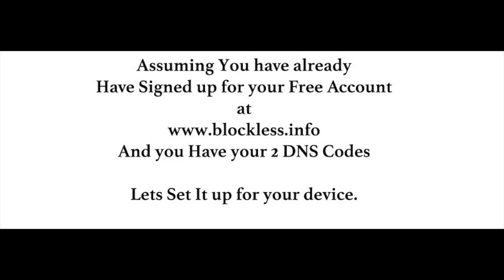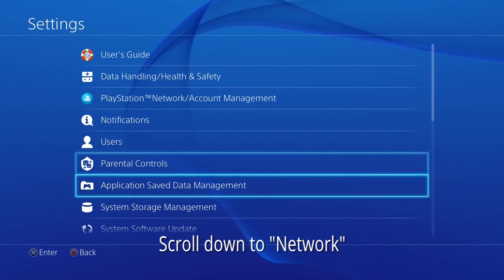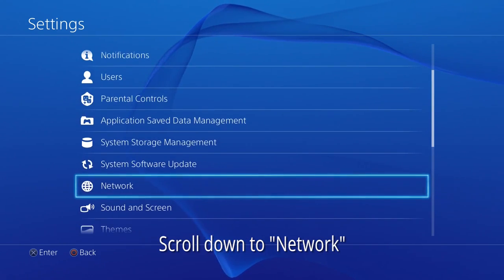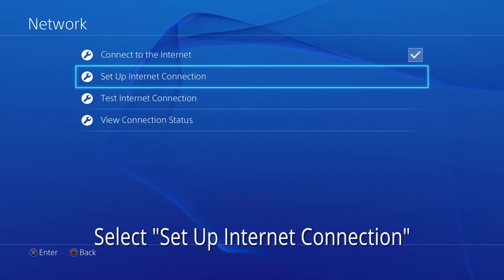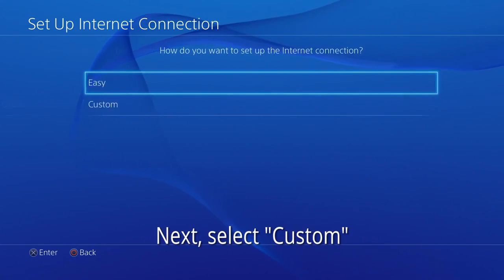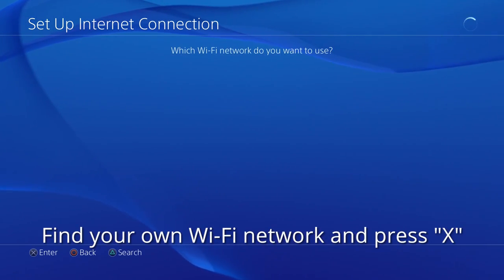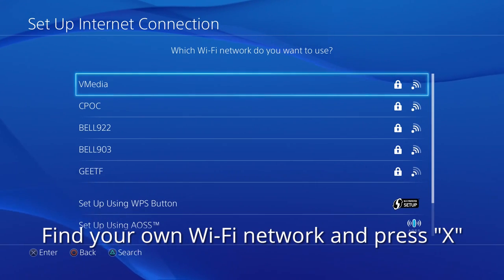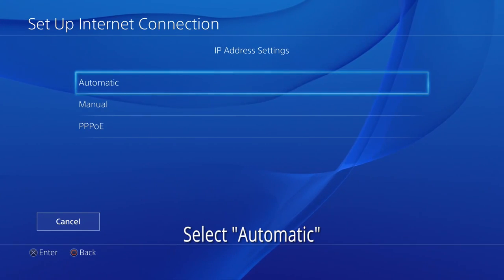Navigate to Settings, scroll down to Network, select Set Up Internet Connection, then select Use Wi-Fi. Go to Custom, find your own Wi-Fi network, enter your Wi-Fi password, then select Automatic.